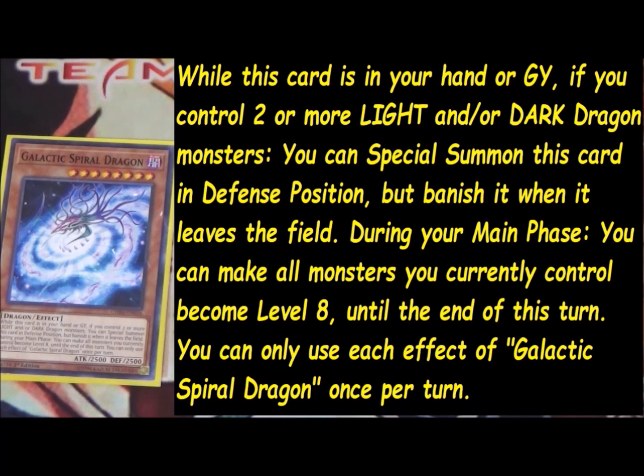Let's read the monster effect. When this card is in your hand or in your graveyard, if you control two or more LIGHT and/or DARK dragon monsters, you can special summon this card in defense position — but banish it when it leaves the field. During the main phase, you can make all monsters you currently control become level eight until the end of the turn. You can only use the effect of Galactic Spiral Dragon once per turn.